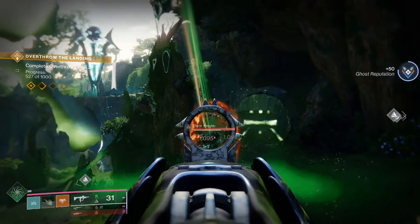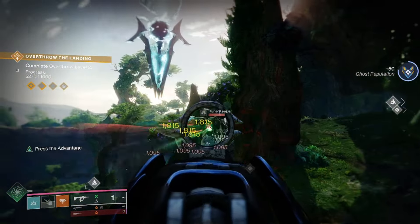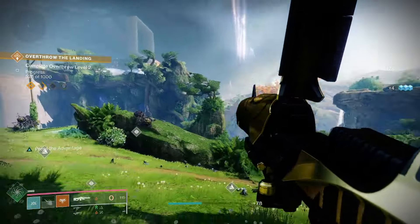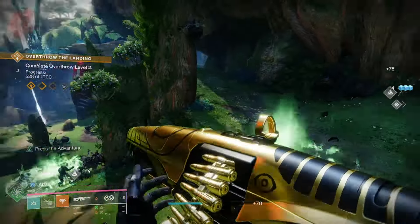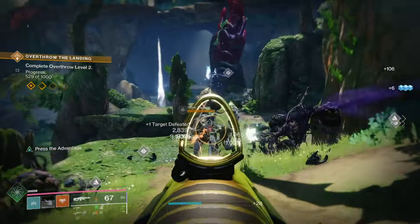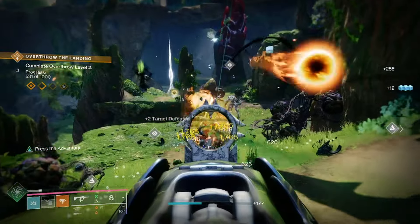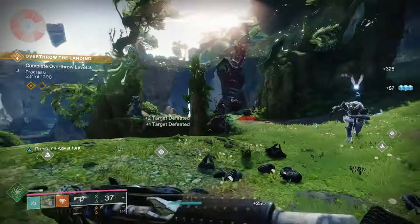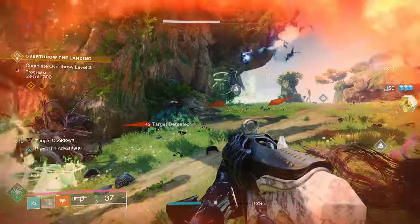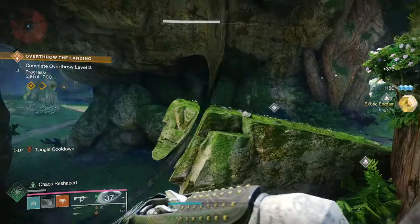Hey guys, what is going on? Dylan here. So the exotic class items are now available starting this week. That is the Titan Mark, the Warlock Bond, and the Hunter Cloak. Those are all available starting this week through a secret exotic mission called Dual Destiny. Now you have to go through some hoops and take a few steps to actually unlock that mission. It's not just right out in the open, but what I have here is just a quick guide to show you how to actually unlock that mission so you can go through and play it.